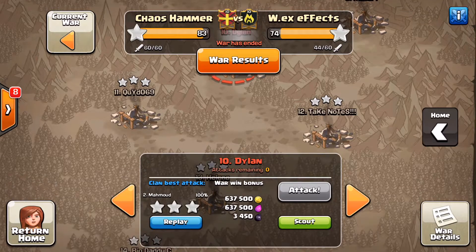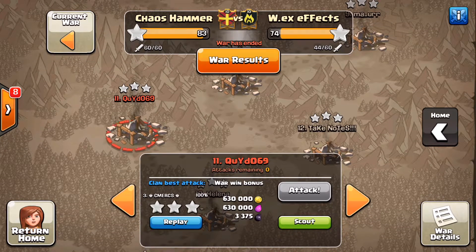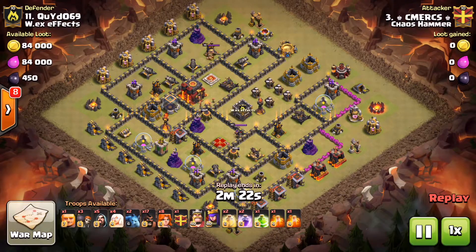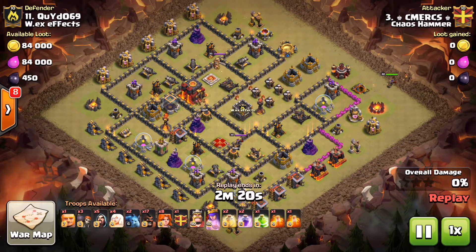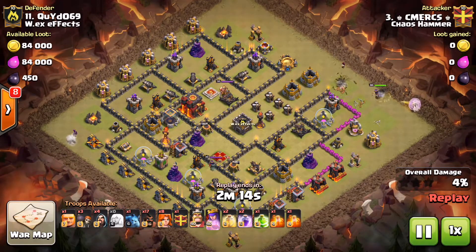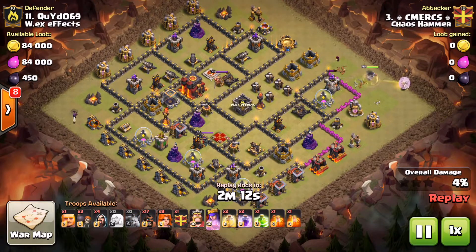The next attack we'll watch is this one here by Seamercs, a.k.a. Devon — I don't think we've seen one of his attacks. He's a visitor here at Chaos Hammer from time to time. He's also doing a Vaho attack, with Valks in the clan castle.